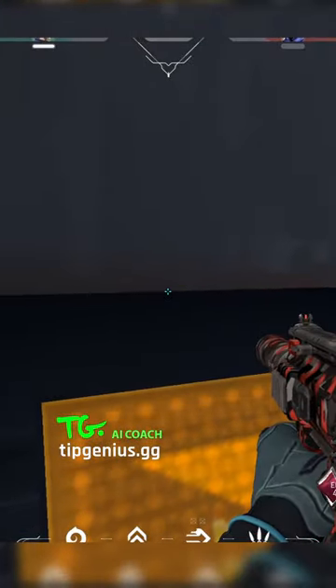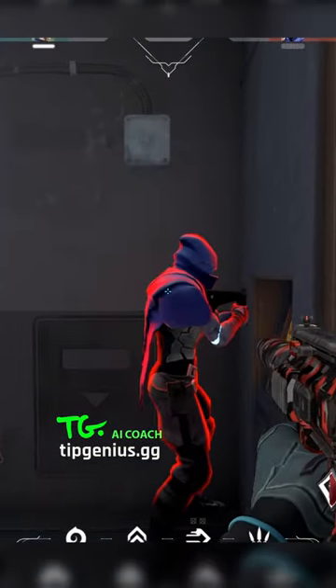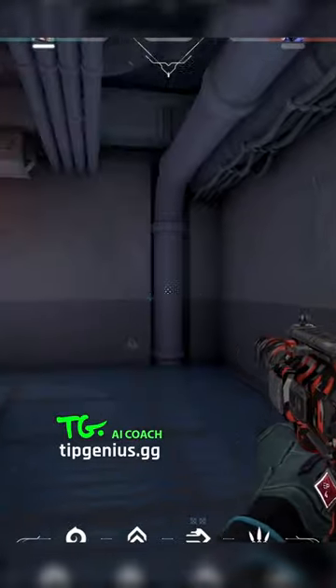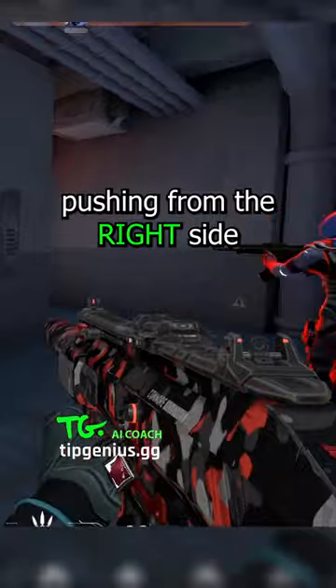Look at the wall so your weapon doesn't stand out of the corner. Enemies rotating will have a very hard time seeing you unless they hard clear you, and it's a very unexpected spot for someone to be. You can see them pushing from the right side of your screen.